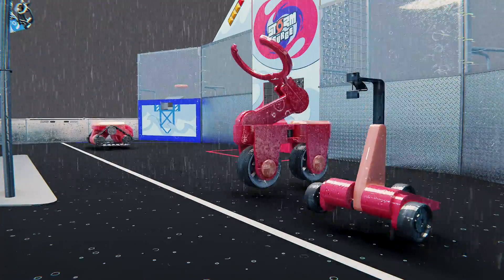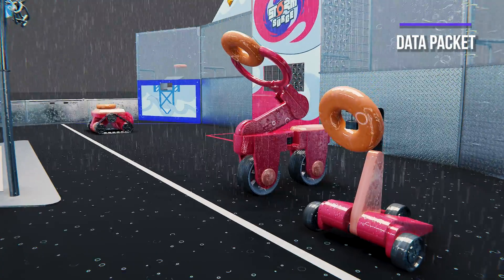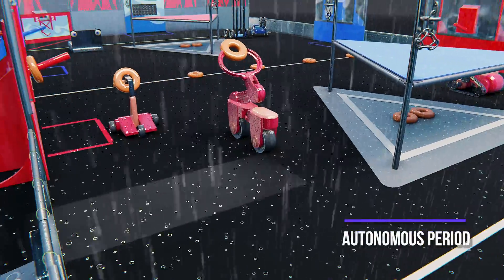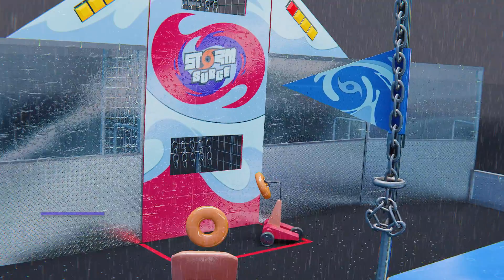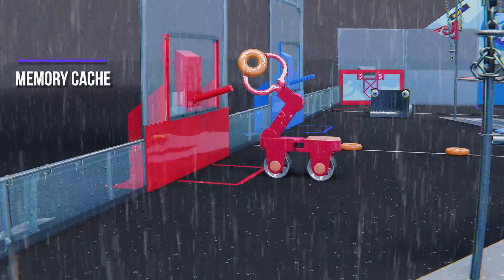Robots start on the charging line opposite of their driver station, preloaded with one data packet. Due to the intensity of the storm, robots cannot communicate with drivers and must operate autonomously for the first 15 seconds of the match to score data packets into the high and low data ports and queue data on the memory caches for increased scoring bonuses.